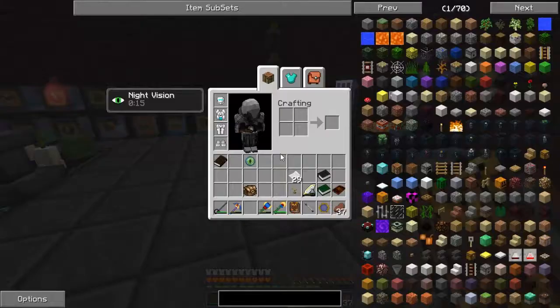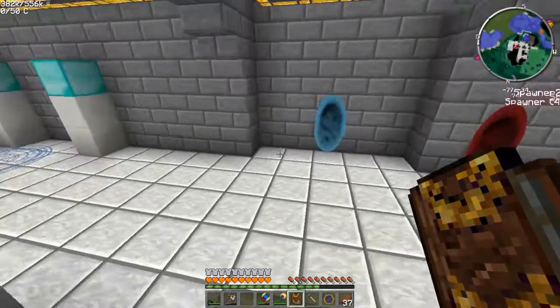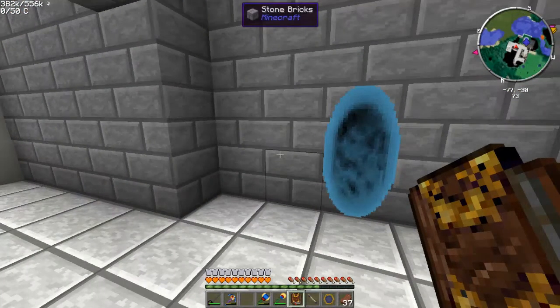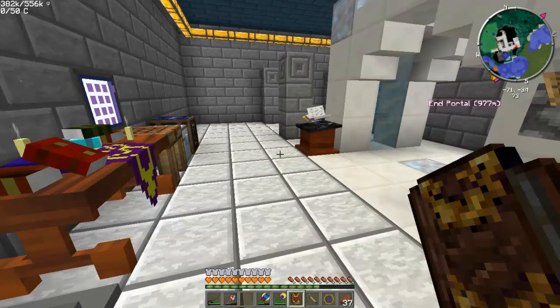For now, I'm going to go fight the ender dragon and get myself some dimensional shards. I've already prepared and found the portal, so it shouldn't take very long at all. There are a few other things I wanted to discuss before I go over there, because I think it'll be towards the end of the episode that I'll go fight him — that'll be the end of the episode going into the credits. So what I'm going to do is discuss a few things I've done as far as Ars Magica goes.